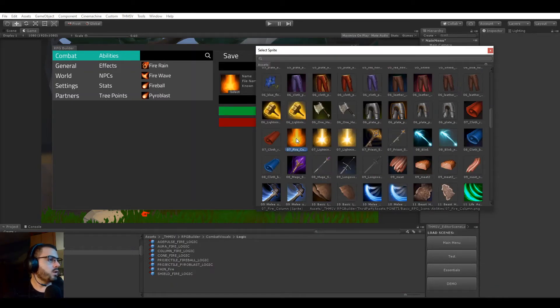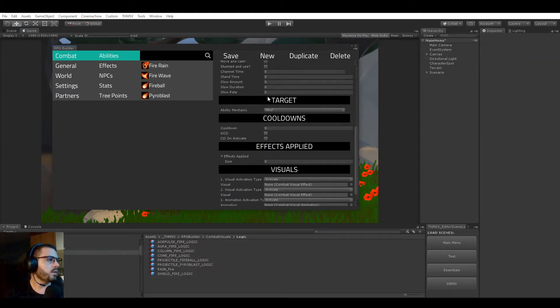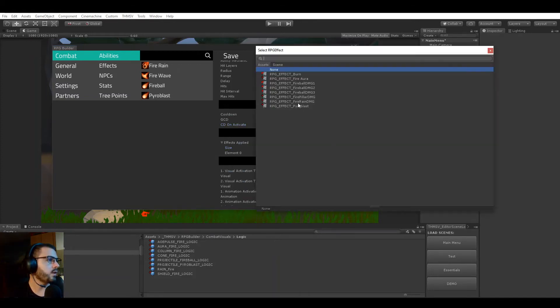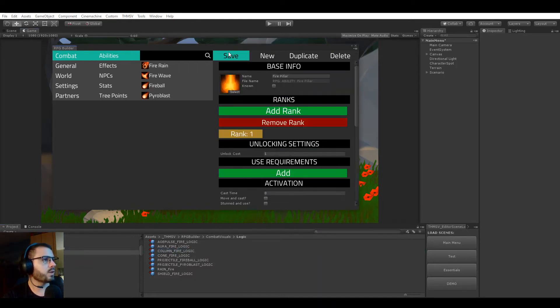The fire pillar uses a pre-made icon, costs one point to unlock, no cast time, ground ability hitting enemy mobs. Radius is around one, range maybe 10, takes 0.75 seconds to hit, hits only once with a maximum of 10 units, four-second cooldown, applying the fire pillar damage effect with its particle on activate.